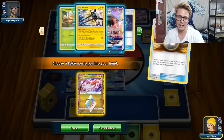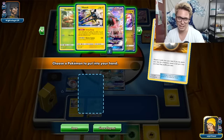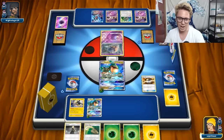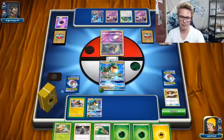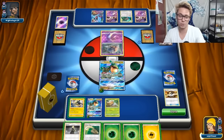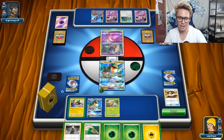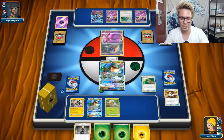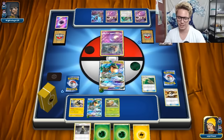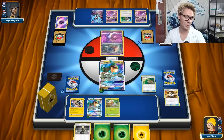I can get a Grubbin into play and then go for another Vikavolt - that would be pretty insane. I have a high count of Rescue Stretchers because I don't really mind if I mill some of my Vikavolt lines. Rescue Stretcher is great for getting the Vikavolt back. I think I just Escape Rope here and force them to put something active that I can knock out. They probably won't put up their Dawn Wings - they'll probably put up a Kangaskhan or Malamar.